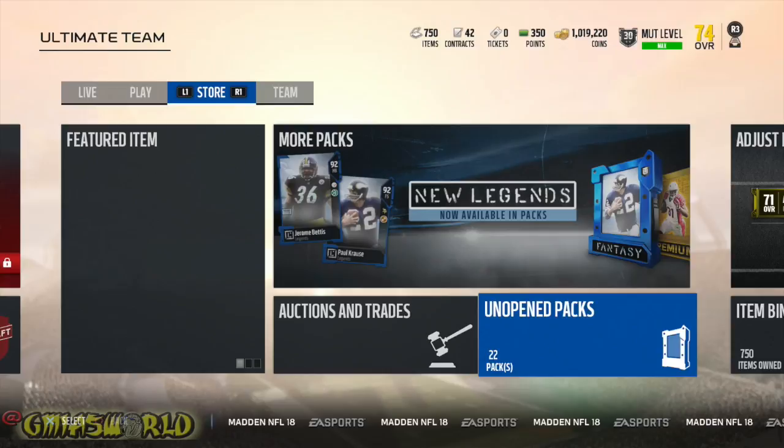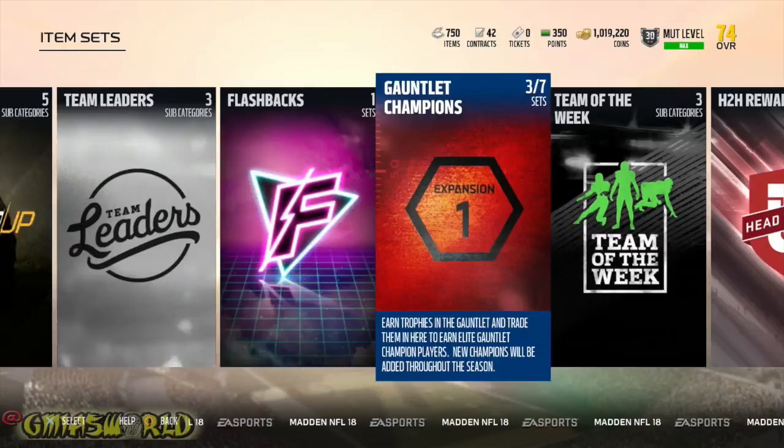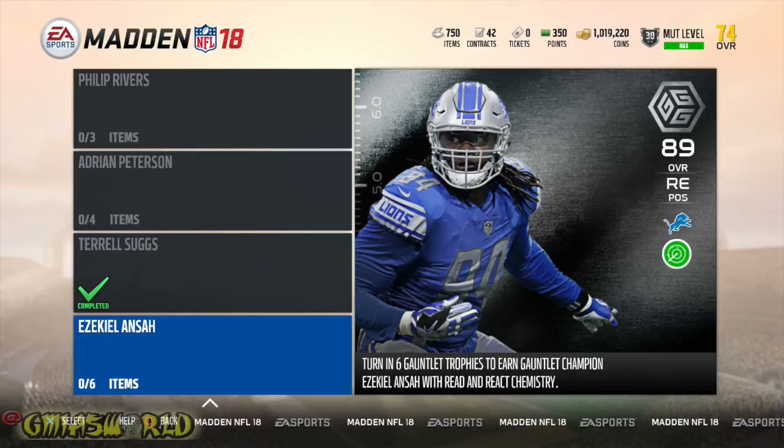I have enough to get him — I got seven of them right there. But I don't know if I want him because he's only at 82 speed and he's not really better than the Myles Garrett that I have right now. I had the rookie premier and he became a team leader, so he's at 86 overall with ridiculous stats.